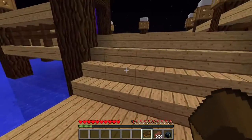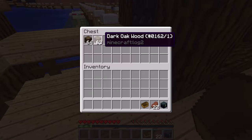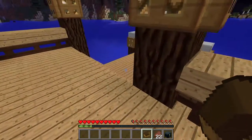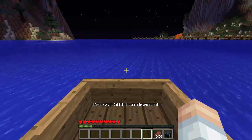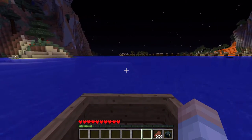Grab a boat, and if you don't have a boat, come over here. I've left some wood in here, and there is a crafting bench there, and you can put together a boat there. And then what we're going to do, just jump in the boat. And we are going to go in this direction.